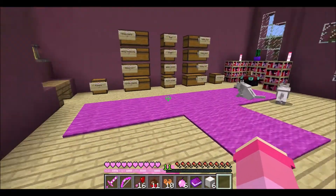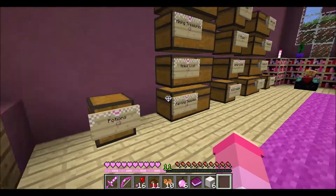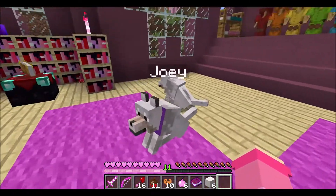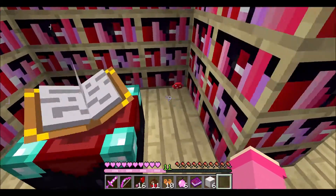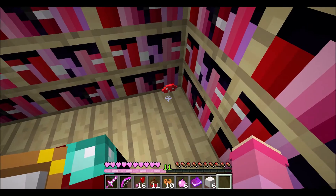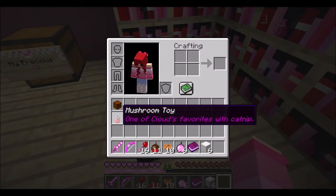Whoa! At least I can leave. This is — ooh, a next objective! Hold on. Whoa, this is a really big house! We got Joey and Zoe. Is this what I've been looking for? The heart's in my way — wait, wait. Mushroom toy! One of Cloud's favorites with catnip! Oh, perfect.